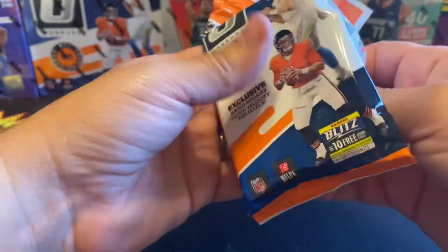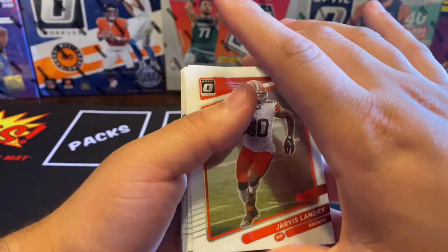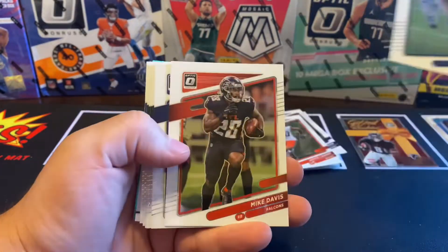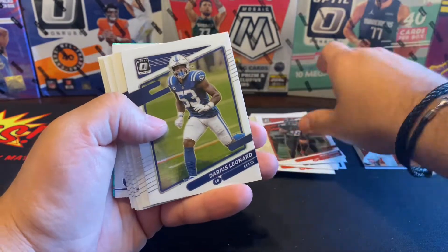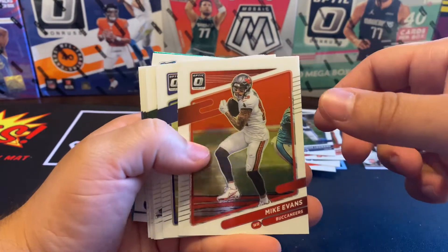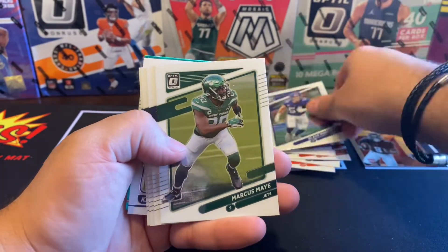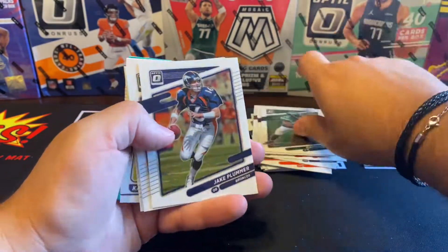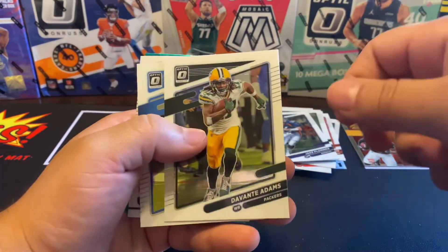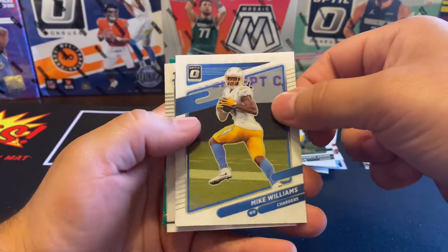Last pack here, see what we get. Jarvis Landry, DK Metcalf, Mike Davis, Darius Leonard, Mike Evans, Blake Martinez, Marcus Maye, Jake Plummer — nice little old player right there — Devontae Adams, Mike Williams.